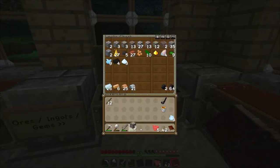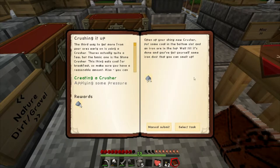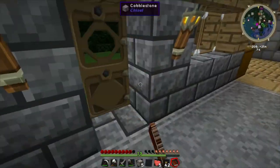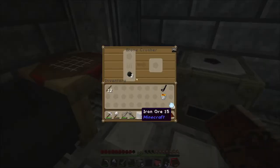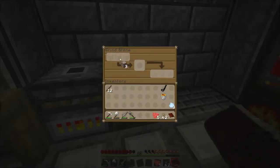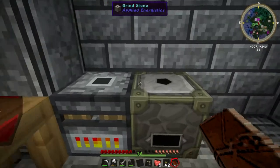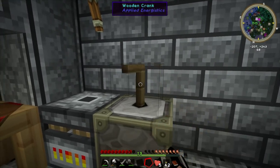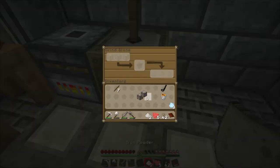Let's finish these quests off — building up quite a collection now. We needed two iron dust for one quest and two iron powder for the other. We've got two iron powder now, and we've almost got two iron dust. Let's grind these up and complete both quests.